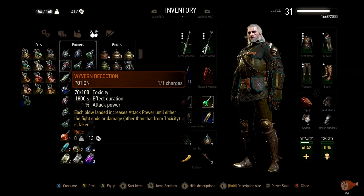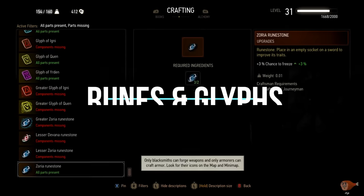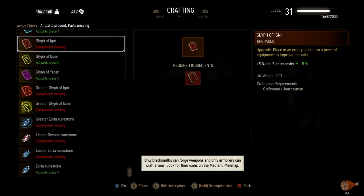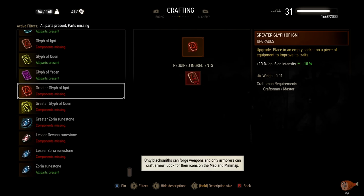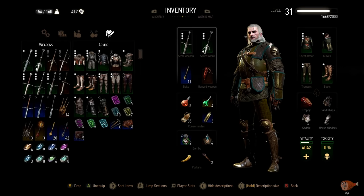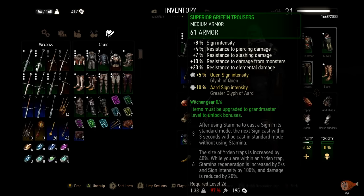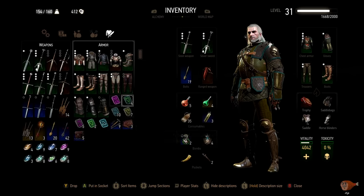The last tip is to start acquiring diagrams to craft runes for your weapons and glyphs for your armor. Crafting higher tier runes and glyphs goes a long way — giving your weapons and armor better perks and a real edge in your build. For example, if you're focusing on an Igni build, use a Glyph of Igni on your armor to increase the intensity of that sign — the greater the glyph, the higher the intensity. Same goes for weapon runes: certain runes increase chances of burning or freezing, and the greater the rune, the better the chance — whether for stagger, stunning, freezing, poisoning, or burning. Getting these diagrams early makes life easier and helps create powerful endgame builds. All of these are mid-game tips — focus on building your character, not stressing about a perfect OP build right away.